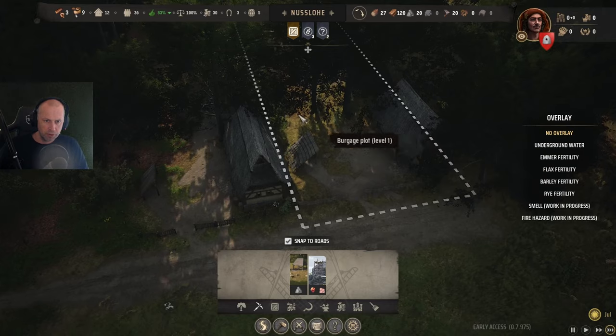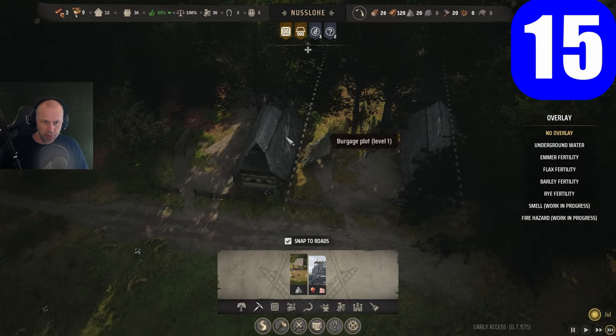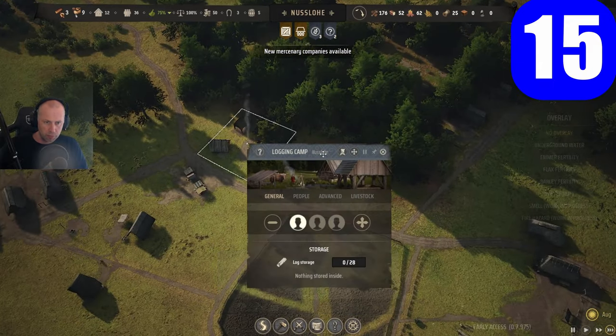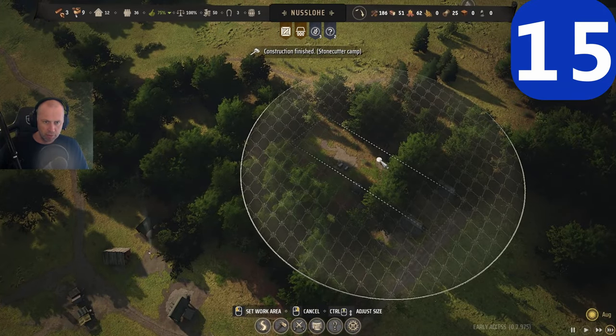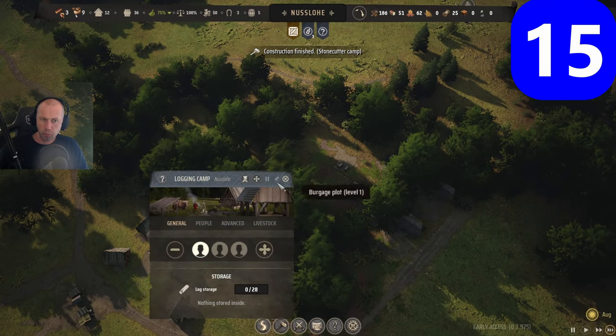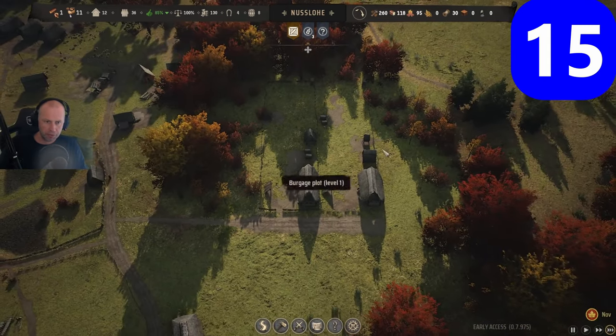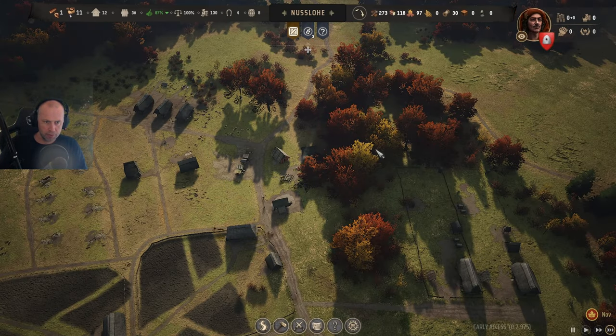If you find it annoying that forest is growing inside your houses after you build them, just go to the nearest logging camp, go to advanced, and limit the work area to cut around the houses. You'll get the trees removed. Then go back to advanced and clear the work area so they go back to cutting the closest trees.